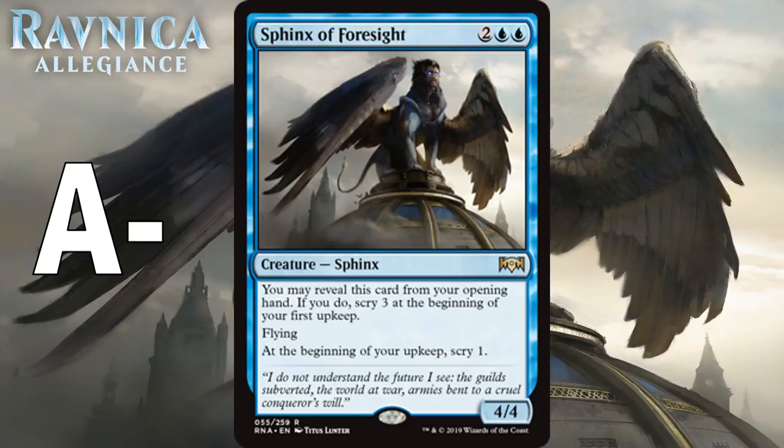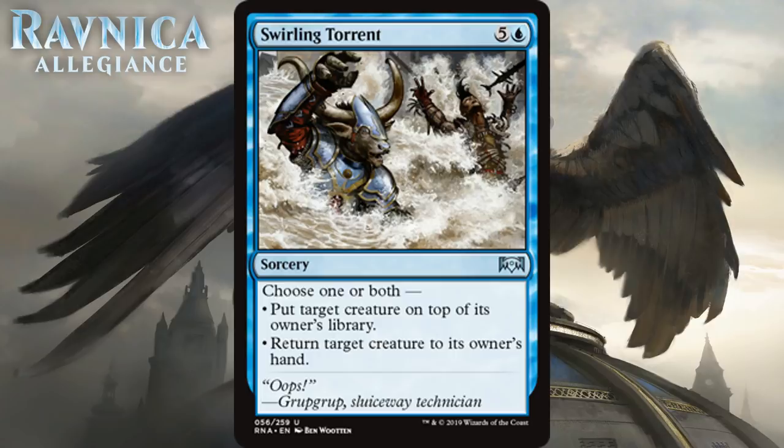Next we have Swirling Torrent, which for five generic and a blue is an uncommon sorcery. Choose one or both: put target creature on top of its owner's library, or return target creature to its owner's hand. It's a little clunky but it does what you want six-mana things to do — it completely alters the board state. Getting two blockers out of the way and putting one on top of their library is good, and getting back six mana of value off of this isn't that hard. It's still a clunky six-mana sorcery so it's hard to play more than one, but that first copy is probably first pickable in weaker packs. I think it's a B-.